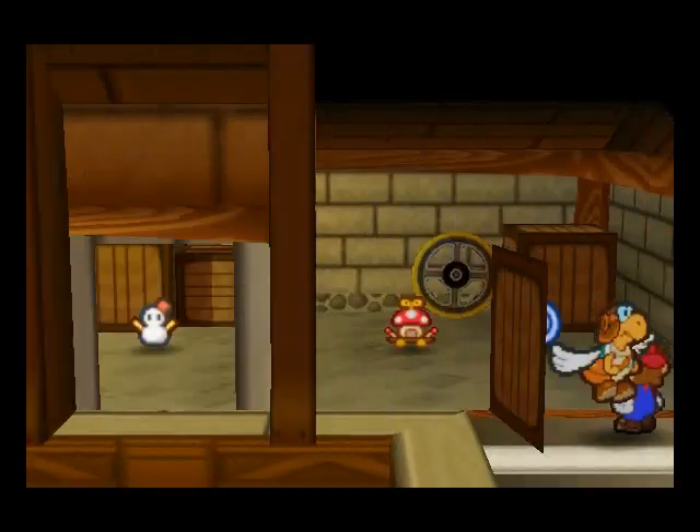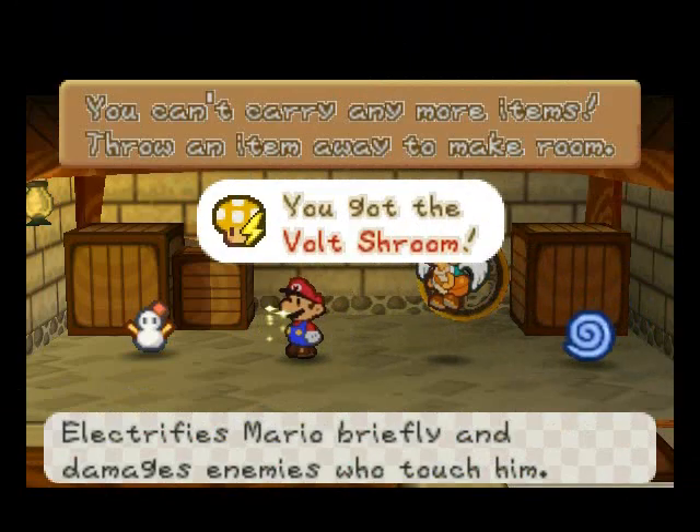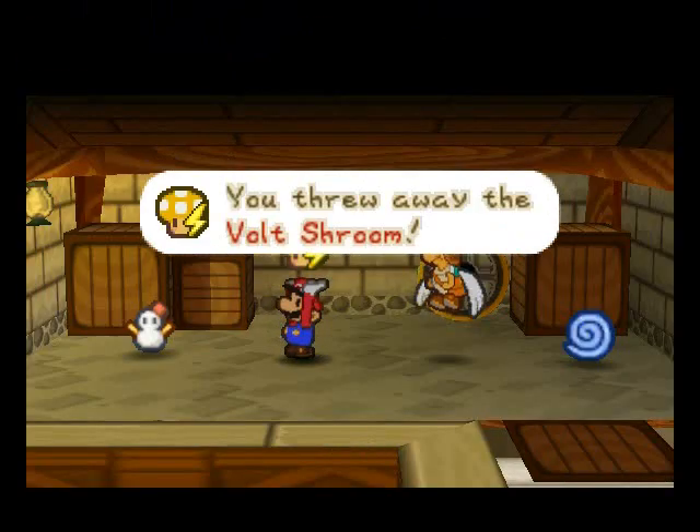We can go and take anything from the storeroom back here. So there's a Dizzy Dial, which we don't need, the Train, Volt Shroom, and Snowman Doll.